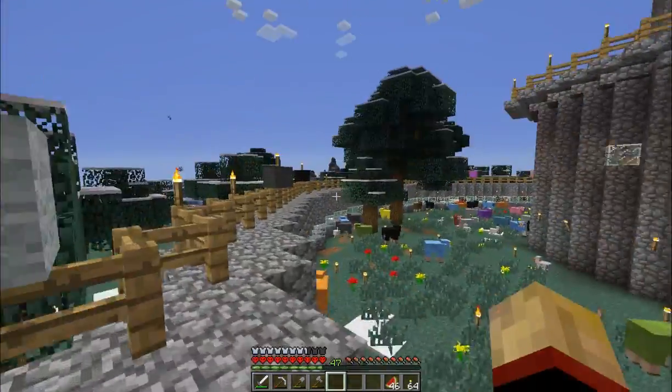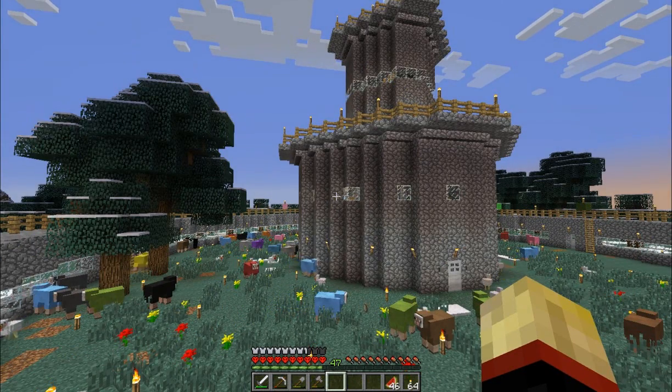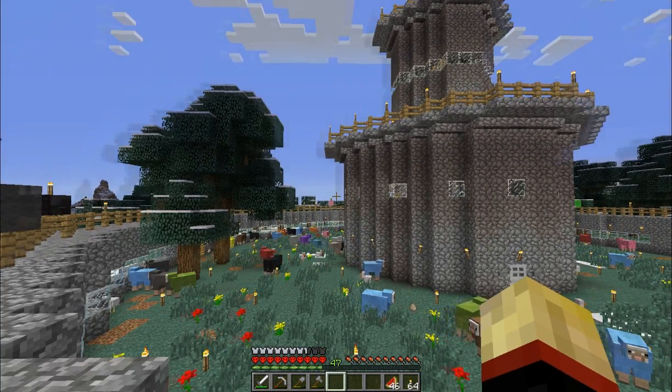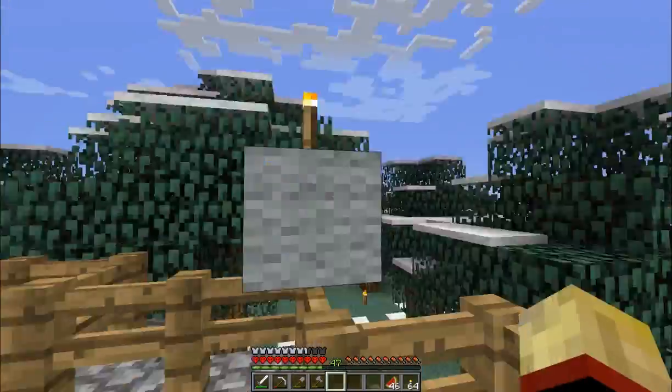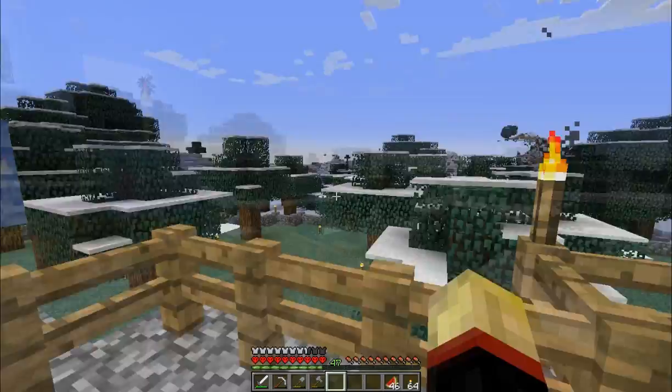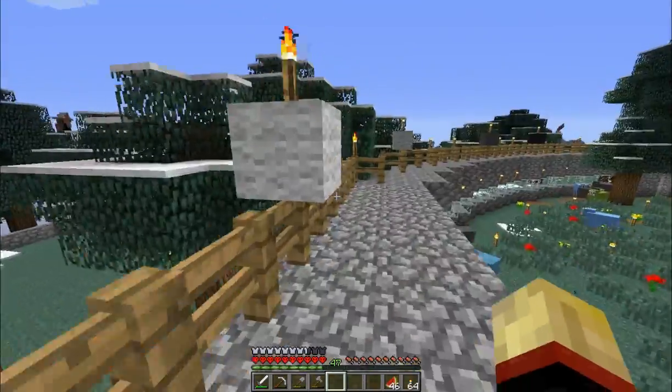I think that's all I really wanted to show you guys — that's all the changes I've made. The world feels so much nicer now with the grass and all the windows and the wool going around up here. It's more enjoyable to me; I think it's more aesthetically pleasing, and that's really what makes the world nice.